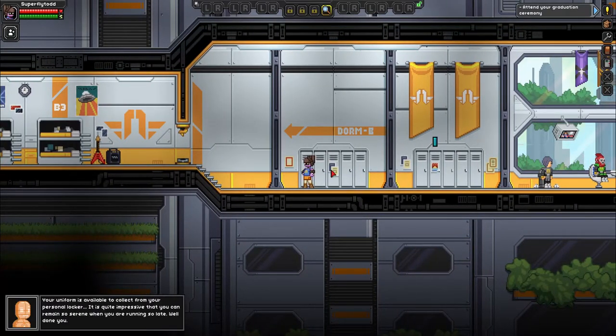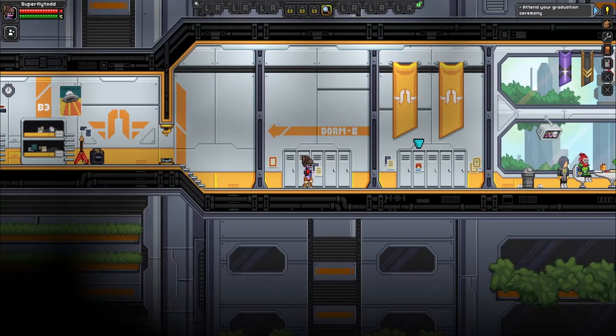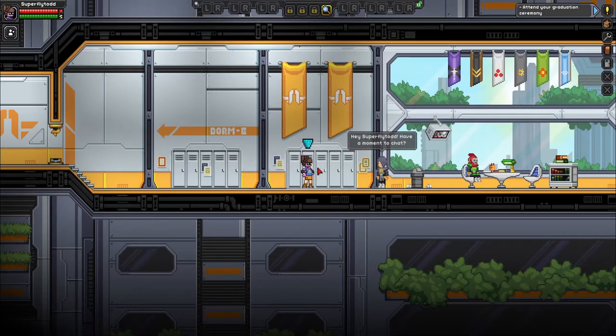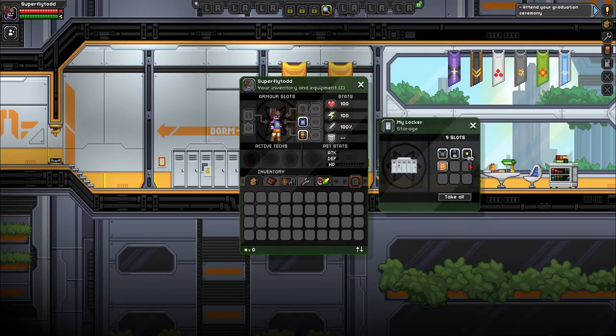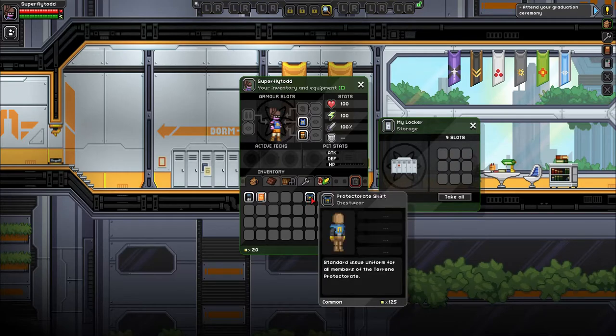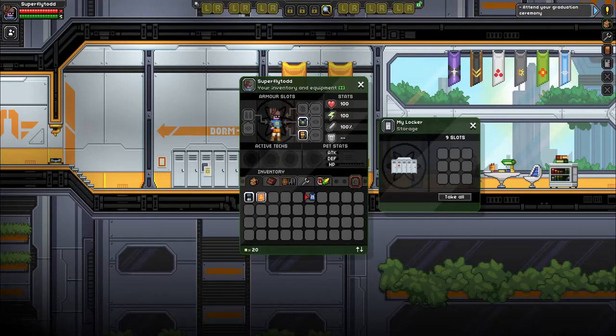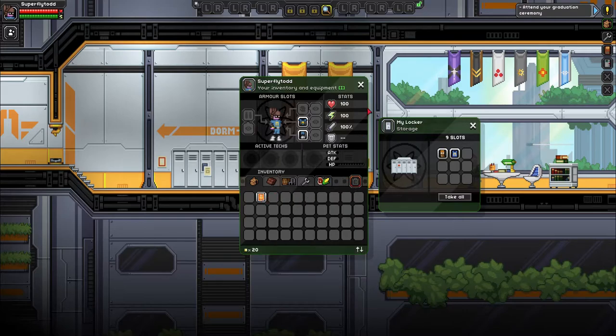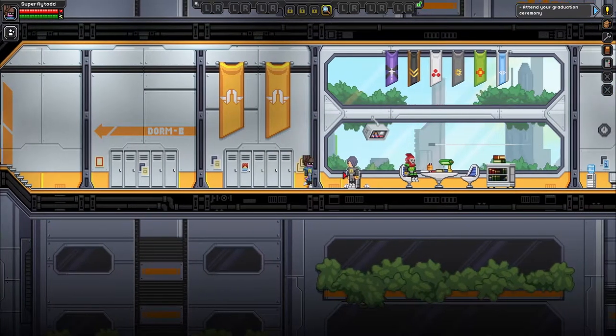Your uniform is available to collect from your personal locker. It is quite impressive that you can remain so serene when you are running so late. Well, we just do what we got to do. Hey Superfly, I have a moment to chat — but I got to get my uniform on. We have some items. This is a protective shirt, and it looks like some trousers. We'll change here and put this other stuff back in the locker. It's a graduation ceremony — perfect. Let's go talk to this person, they wanted to talk to us.